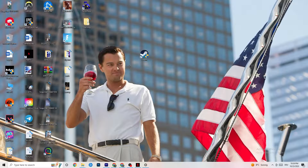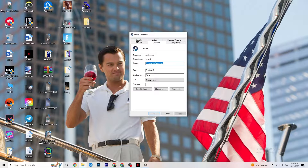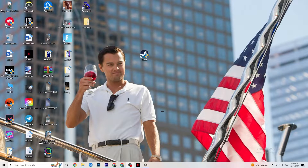If that doesn't work, close your launcher, right-click it again, and go to 'Properties' at the very bottom. This tab will pop up — stay on the Shortcut tab, then go to the right side where it says 'Compatibility.' Enable compatibility mode and select the latest version of Windows available — for me it's Windows 8, but it could also be Windows 10 or 11. Disable 'Reduce color mode,' disable 'Run in 640x480 screen resolution,' disable 'Disable full-screen optimizations,' enable 'Run this program as an administrator,' and disable 'Register this program for restart.' Hit Apply and OK.